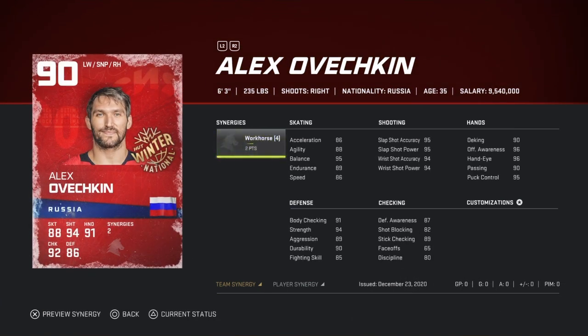Next is the 90 overall Alex Ovechkin — he's still a little slow at 89 speed, but with workhorse his acceleration goes up to 89 as well, so it's not too bad. He's got 94 accuracy and power for wrist shot, 95 for slap shot, and 91 hitting at six foot three — obviously a really good player.